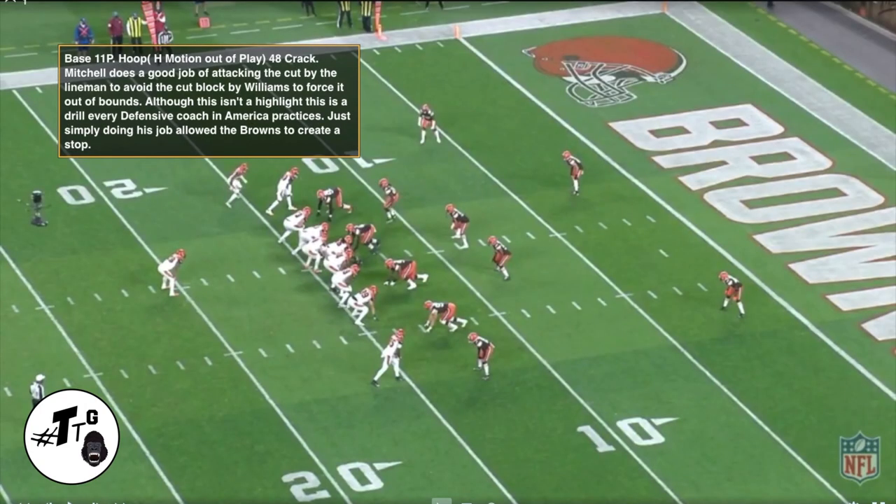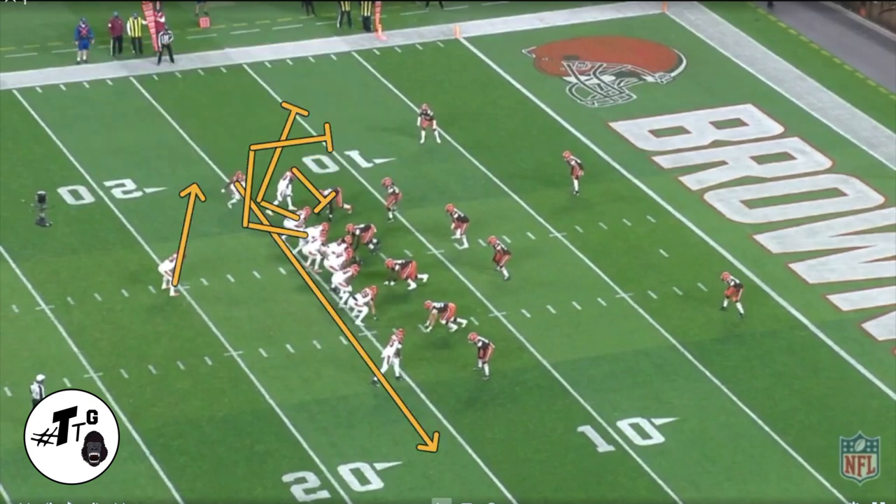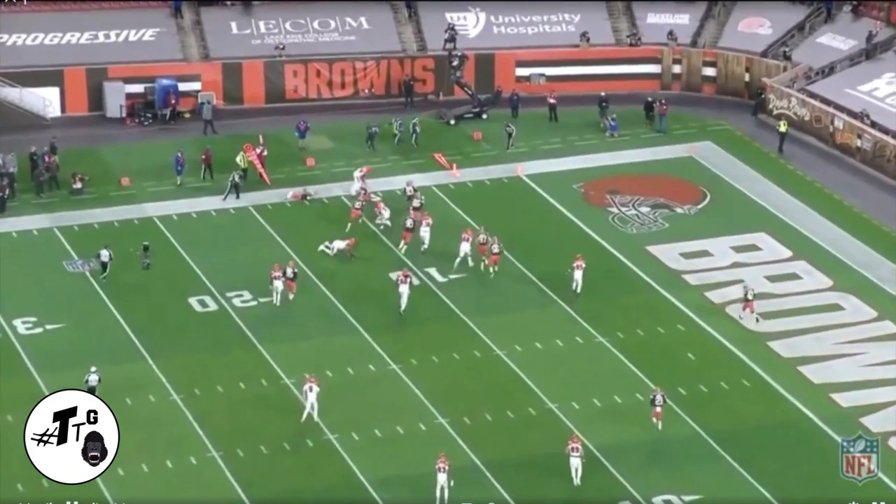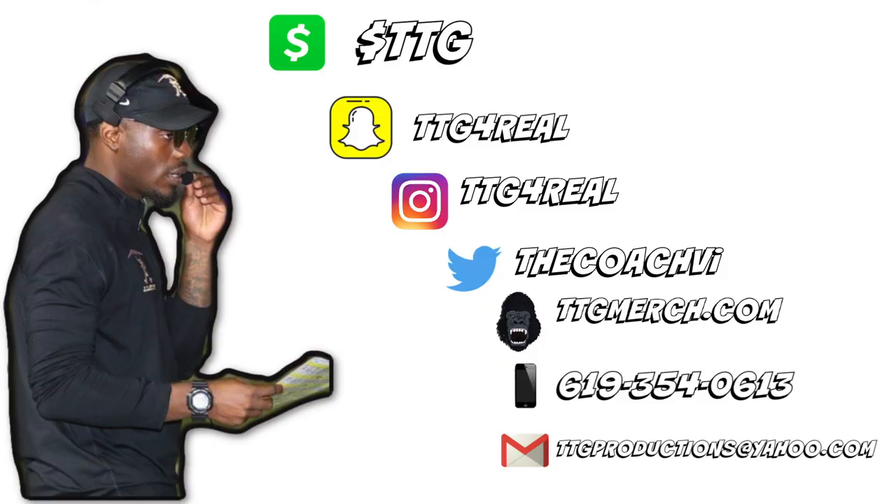Base 11 personnel, hoop motion, 48 crack. Mitchell does a good job attacking the cut by Williams to force it out of bounds. Although this isn't a highlight, this is a drill every defensive back coach in America practices — simply do your job, nothing more, nothing less. By him doing his job on this particular play, he allowed the Browns to get a stop and held the offense to a field goal.